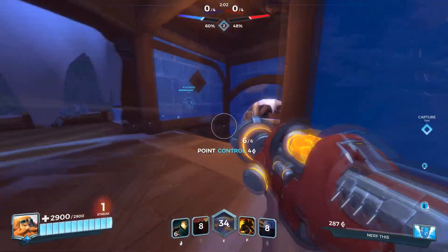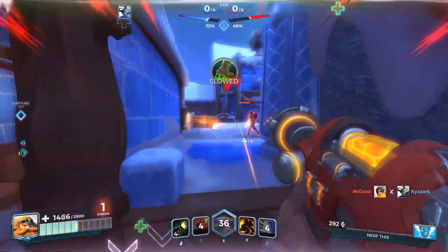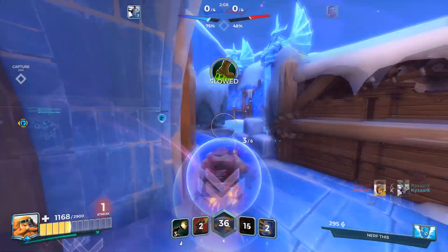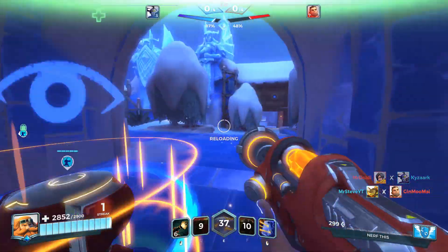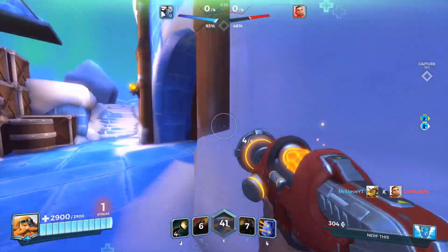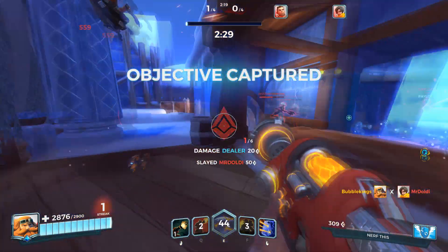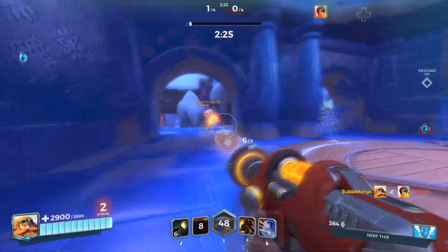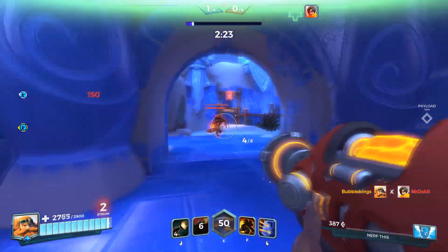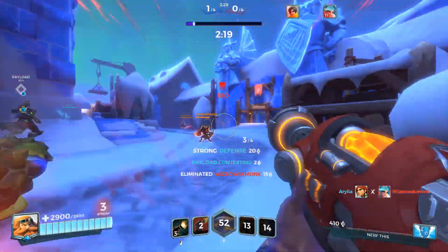Looks like Kinesa teleported over here because we saw her teleporter go off. Yeah, she did. We missed twice. Let's pull back for a second, throw down a turret here, and get Ying to heal us up. Where's Kinesa? She's right here — we should be able to chase her down. One more shot, but she's gone behind the wall. We got her. We've got Eevee over here too. Should be fine. We've got the payload now, that's good.